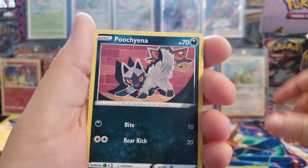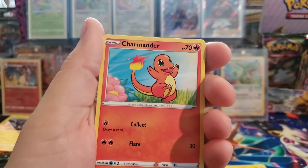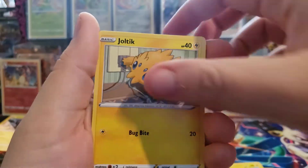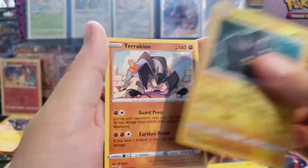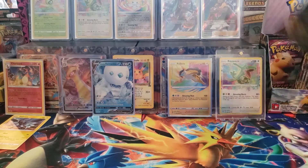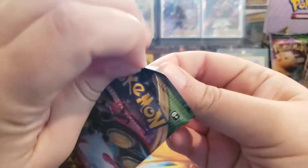I can imagine whenever they make a Charizard Rainbow Rare Amazing Rare - that's going to be insanely expensive. Hopefully that doesn't come out for a while. Because supposedly Logan Paul is out now, so hopefully it's going to drive the market down a little bit.